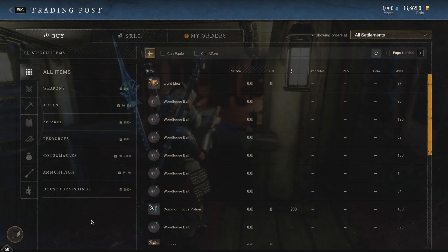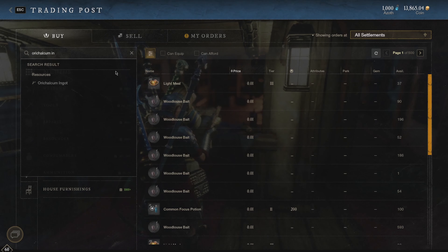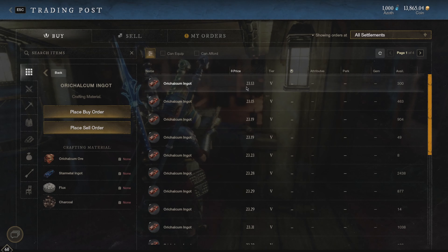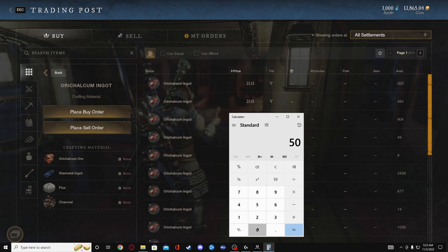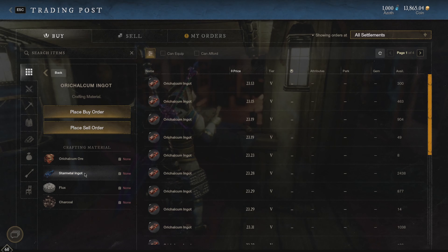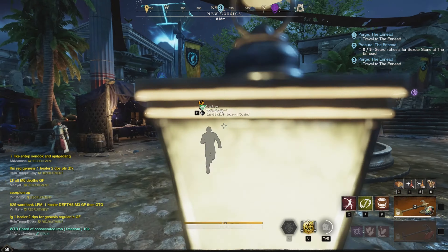For my farmers out there, the one thing I farm for is orichalcum ingots. Even at a low price like right now, I'm making really good money because I'll farm between 500 to 1,000 ingots at a time. At 500 times 23.34, I'm making almost 12k profit, which is really good. Now is the perfect time to farm, especially with fresh start servers going on. I go the platinum route rather than the star metal route because you save time and resources not having to farm charcoal constantly.